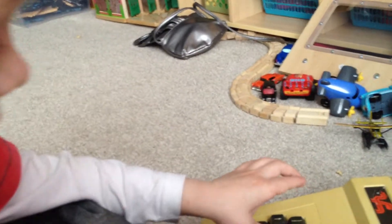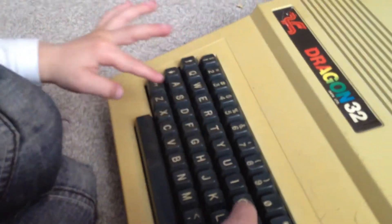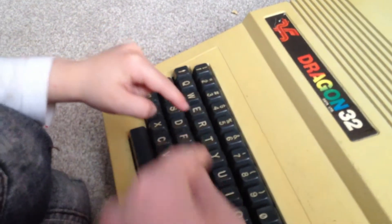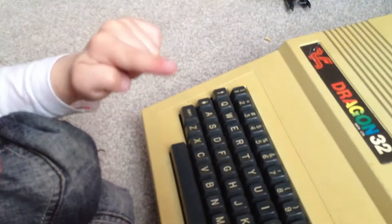Okay Zachy, do 30. So it's 3, 0. Now type GOTO 10 — G, O, T, O, space, 10. It's 1, 0.